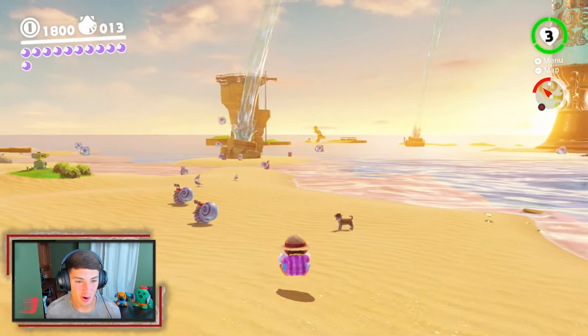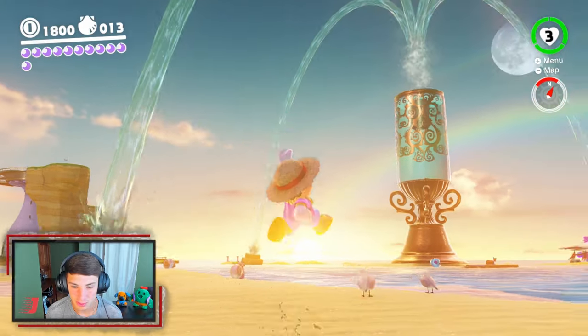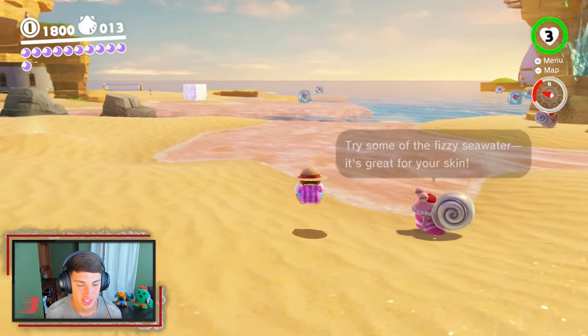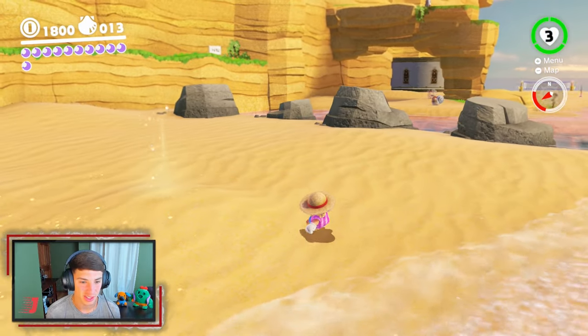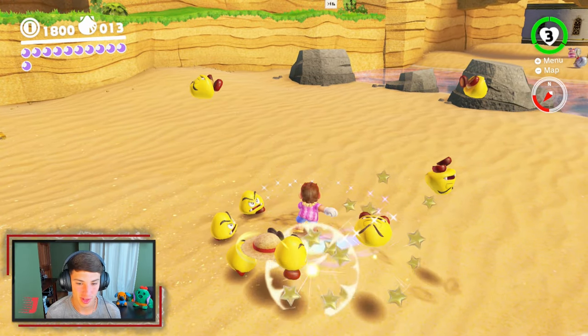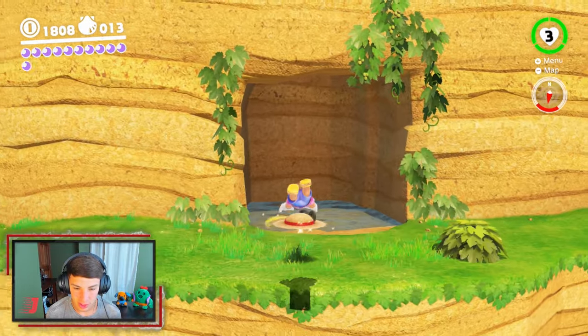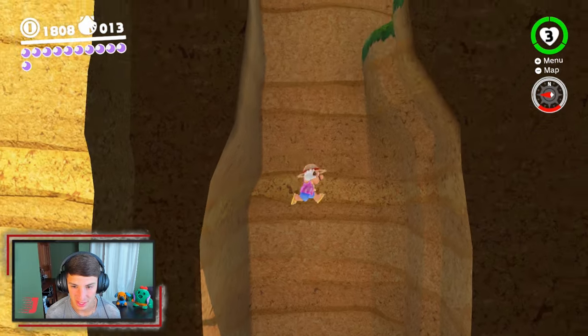We left off here at the Seaside Kingdom. We finished the boss — the little octopus pirate dude — and now we're here to collect some power moons. So let's get right into this and collect some power moons. It's been a little bit since we played this game.